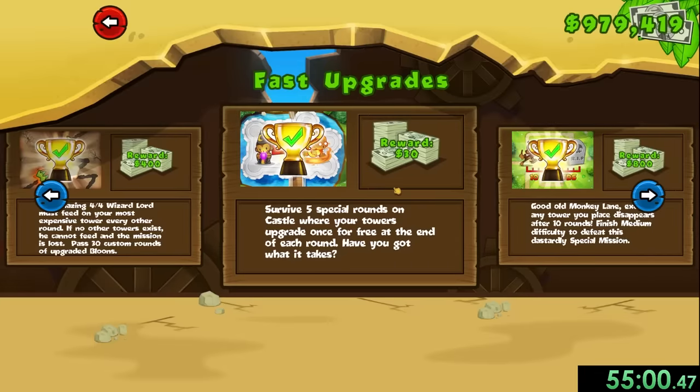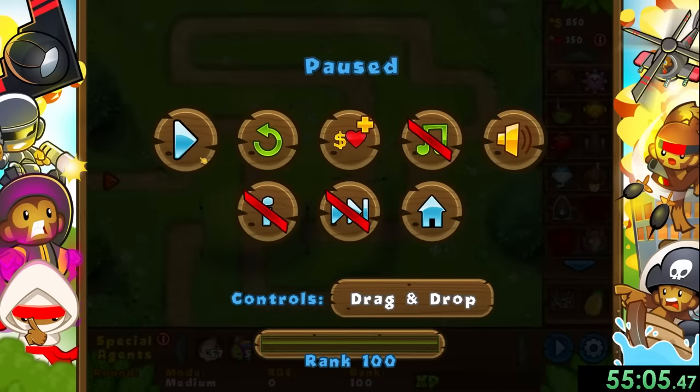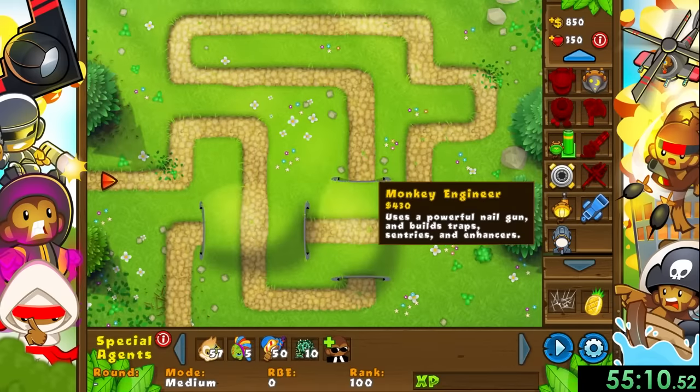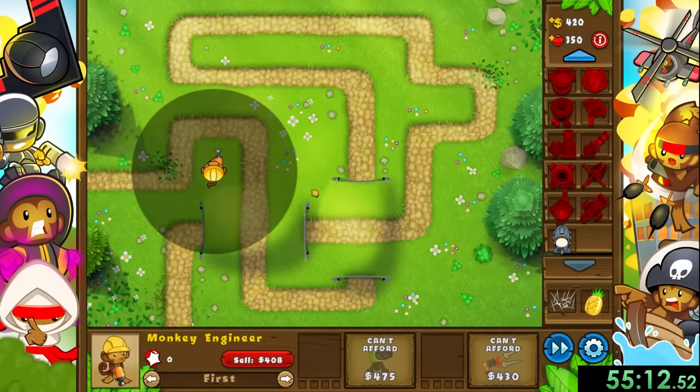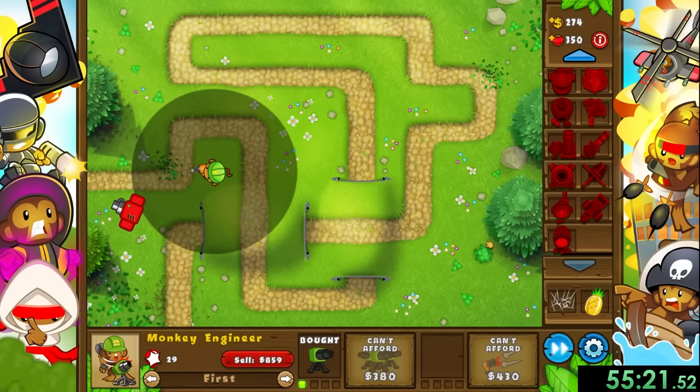Then we have probably the hardest mission of the speedrun - Short Lived. In this mission any tower we place will disappear after 10 rounds. Normally this wouldn't be too much of a problem playing casually, but in a speedrun a single mistake can absolutely ruin the run. So for this mission, I decided to turn off auto rounds so I could keep better track of how long my towers have been out.